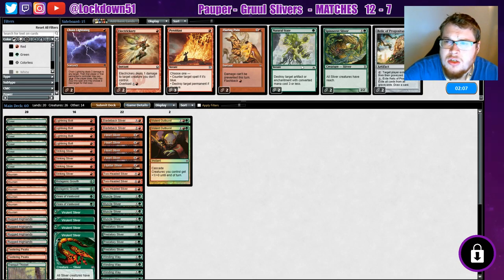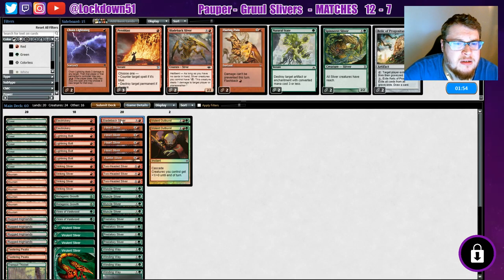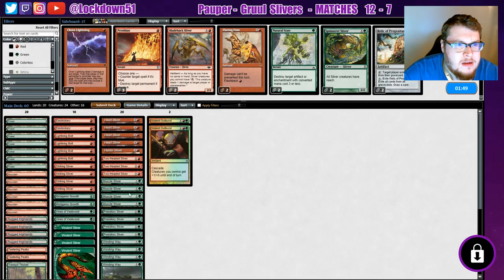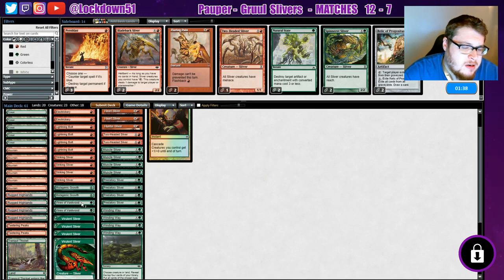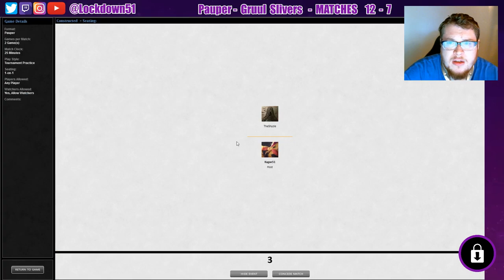Not great in this matchup, but we can bring in Electrickery — will be good, very good. Take out Bladeback Sliver. Do I want the Chain Lightnings? I could put in all the burn, really try to burn them out hard and fast. Take out a Two-Headed Sliver. They're not super targeting us, so let's take out the Mutagenic Growths. Bring back a Two-Headed. Let's do it like that, see how it goes.